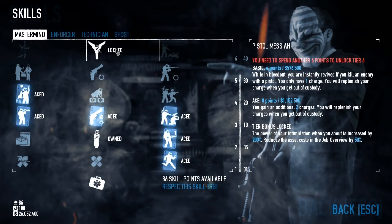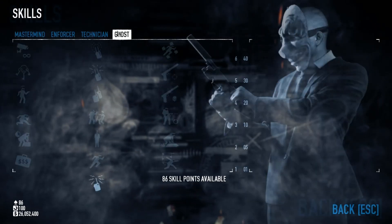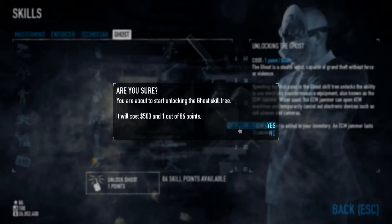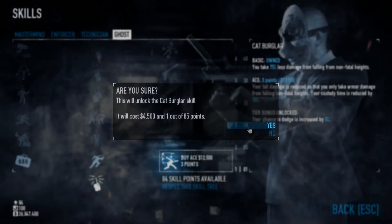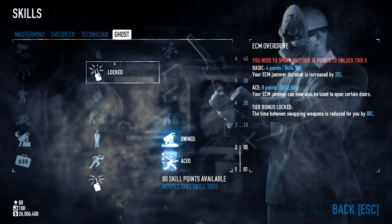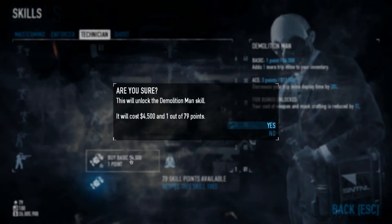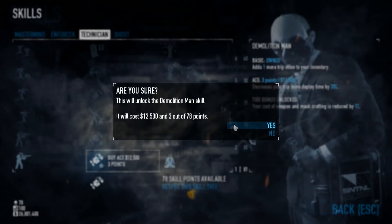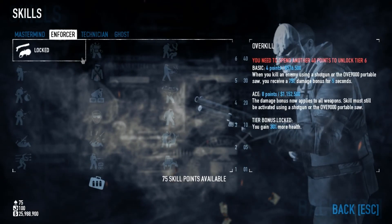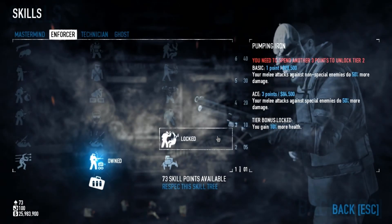Keep in mind, you are not locked to one skill tree. You can mix and match your skill points however you please between the four trees. For example, if you want to take 40 points in Mastermind, 40 in Enforcer, and 40 in Technician, you can do this. If you want to take 60 in Enforcer and 60 in Ghost, you can do that as well. There are no limitations to what skills you can take and when you take them, so long as you stay under the 120 skill point limit.